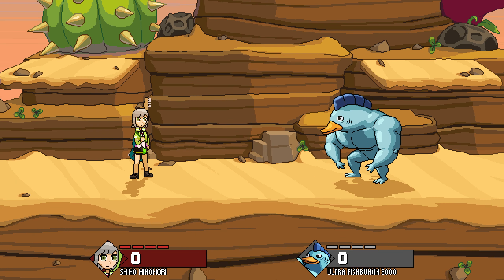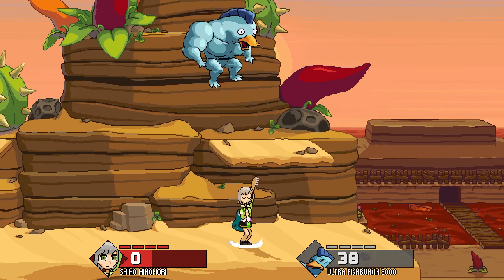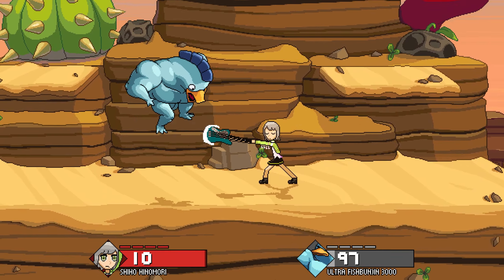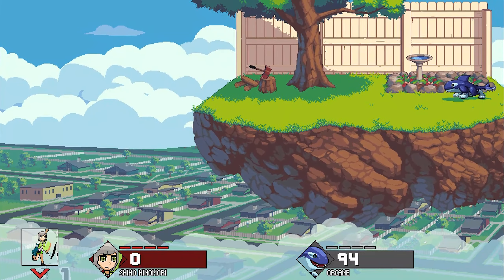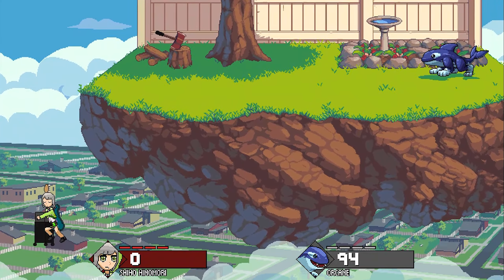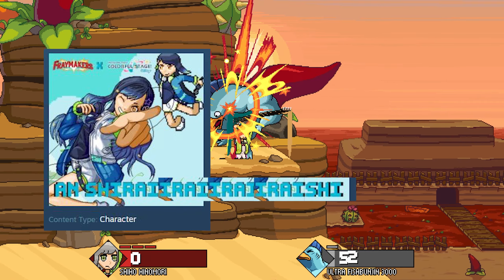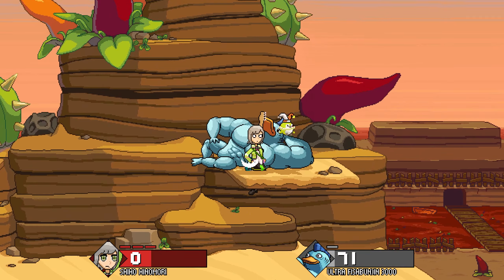Next up is Shiho Hinamori by Muzu. Shiho is a character that excels at fighting opponents up close while still giving herself a bunch of space in between them, due to her hugely disjointed attacks provided by her bass guitar. Her attacks are slow, but they pack a lot of both power and range. Her recovery is super strong, if a little goofy, which makes her a very unique character. All the sprites and animations for Shiho have been made by Muzu, and the popularity of their previous character has been a great source of inspiration to continue developing Shiho.